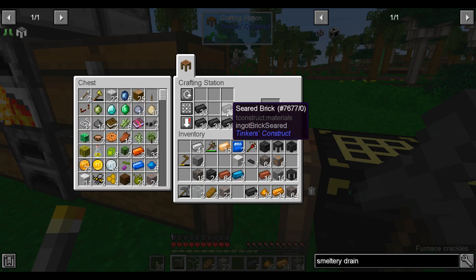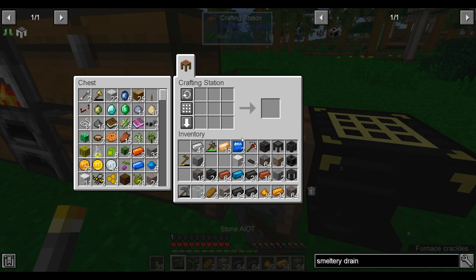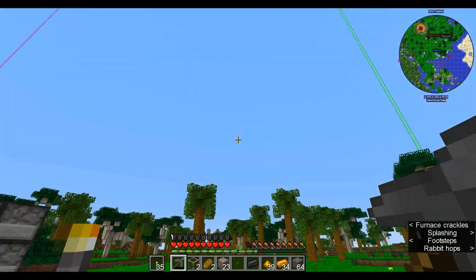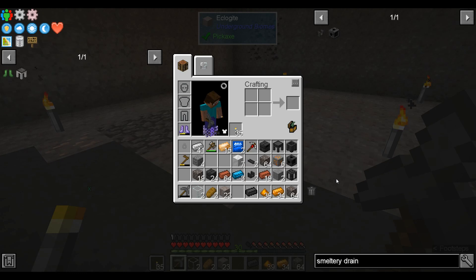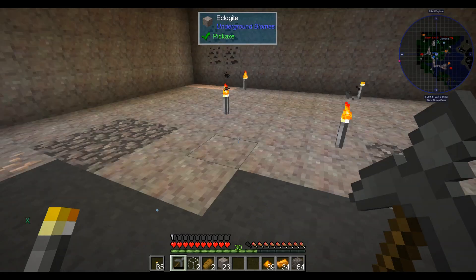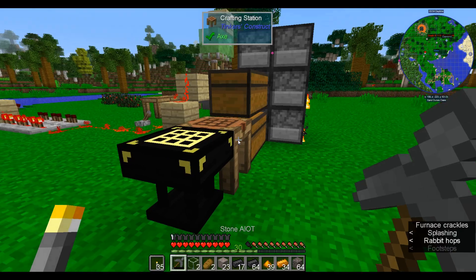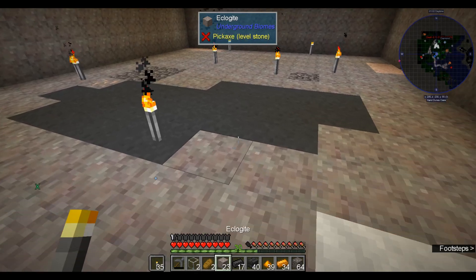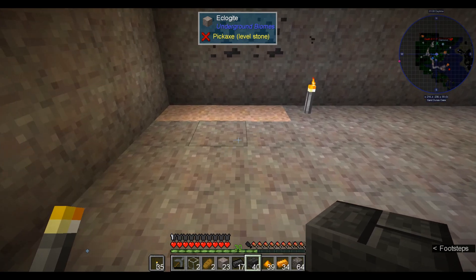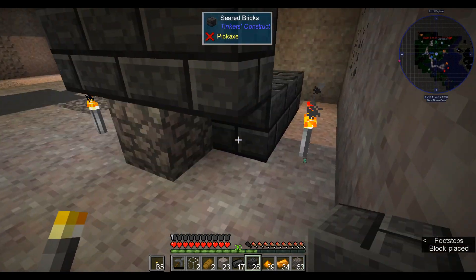So I was going to build it up in the sky, but since I dug out this area while digging for cobble, I guess we'll put it down here. How many seared bricks do we have? That'll really be our determining factor — we need 24. We might have to start with a 3x3 smeltery. I have plenty of brick up here. So this should be enough for at least a 3x3, and once we have a smeltery going we can far more easily turn cobblestone into seared stone.